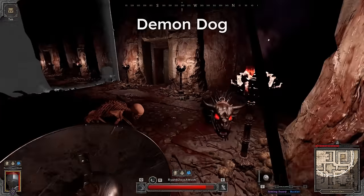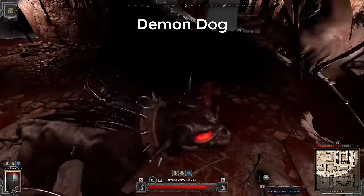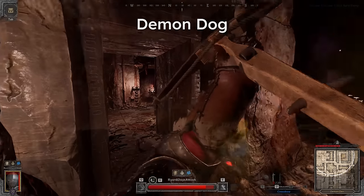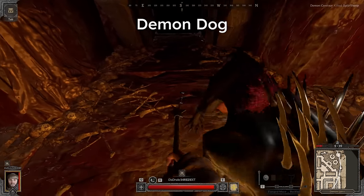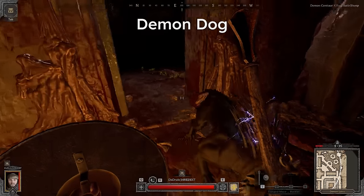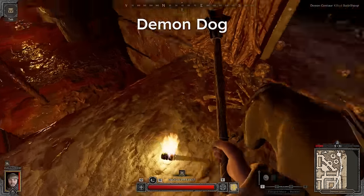If you do wish to block the demon dog — which I don't recommend as strafe dodging is much easier — just crouch, move backwards, and look slightly upwards. The main reason I don't recommend blocking is that occasionally a demon dog will be too close when initiating its attack and won't activate its attacking hitbox until it's past your shield, making it pretty risky.